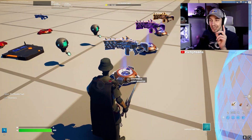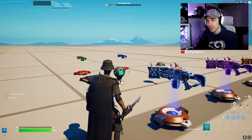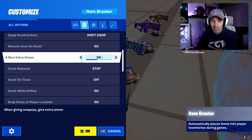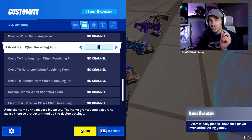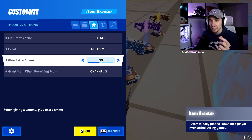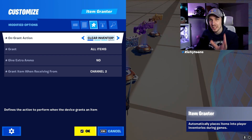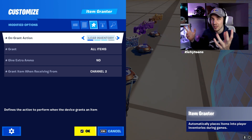You need to make sure that you have a gun in the item grinder, so that the second we reach our goal — which we'll track with the item tracker — we can actually grant a weapon. In the item grinder, nothing special: leave all the default settings. You can decide if you want to give extra ammo or not. Then set it to grant item when receiving from channel 2. That's the only channel you need to change. Make sure it grants all the items and keeps all other items — it's very important to change this setting, otherwise it will clear your inventory by default, which you obviously don't want.